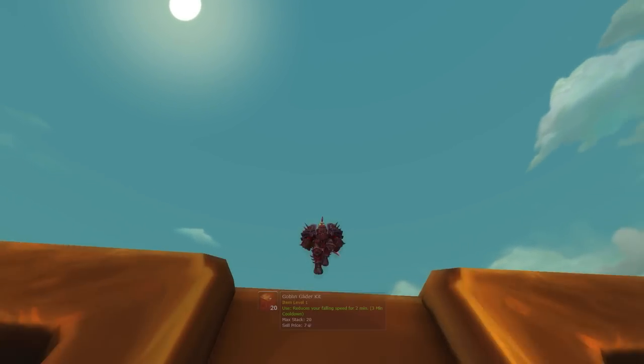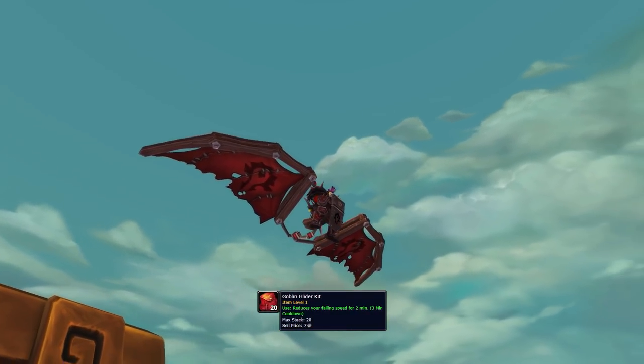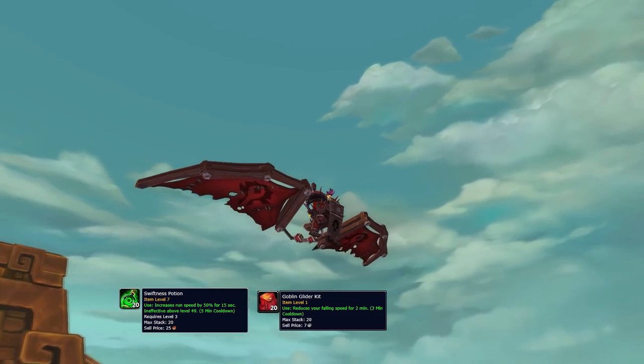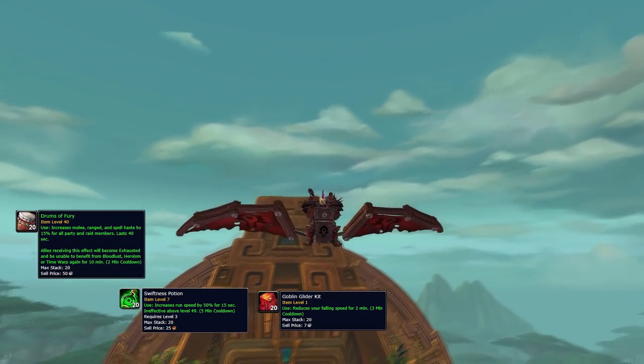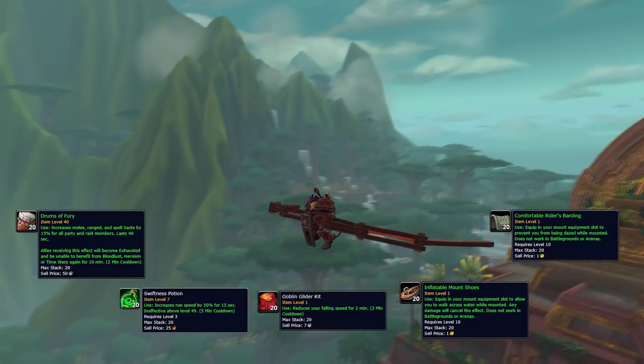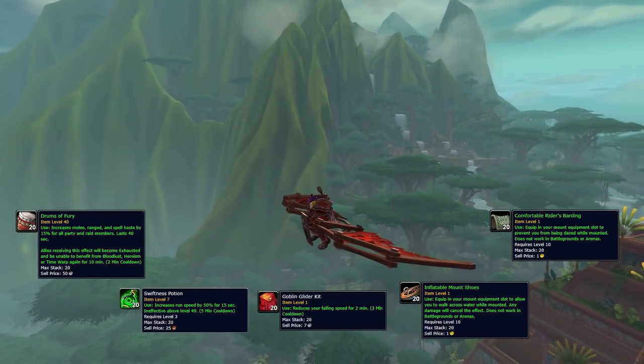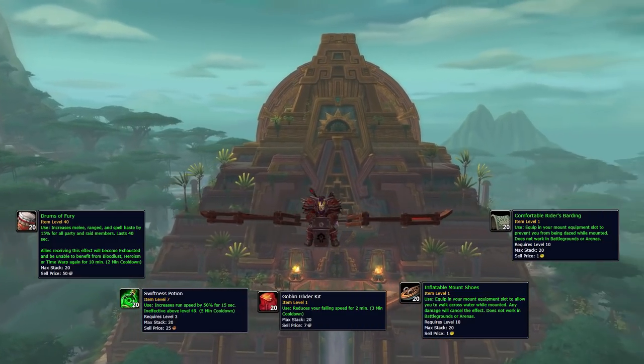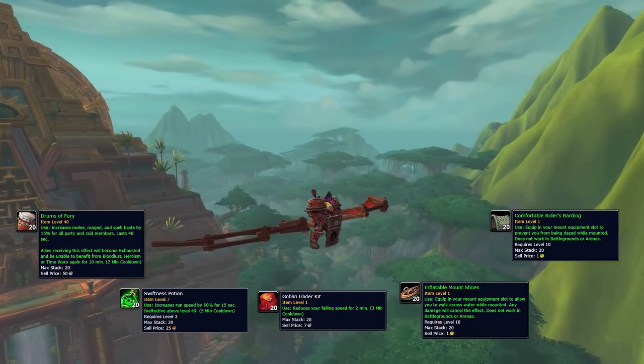There are also some less important but still useful consumables such as Goblin Gliders — remember that starting at level 30 you'll be able to use flying mounts — Swiftness Potions which are very cheap these days, Drums of Fury for some potential big bursts, and Mount Equipment such as the Waterwalking or Daze Immunity ones. You can mail those items to your new character, and as long as it's on the same realm as your main, you'll be able to send anything you want.